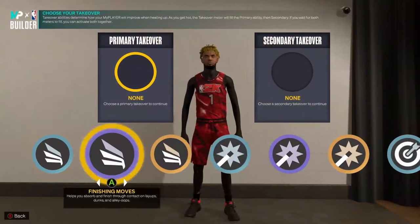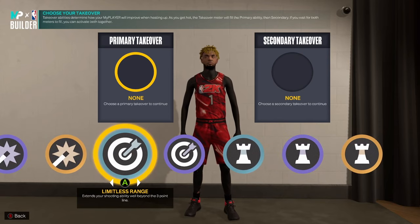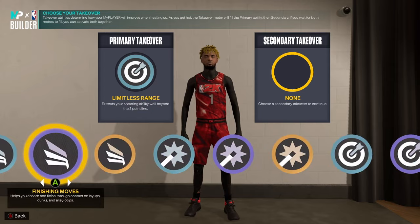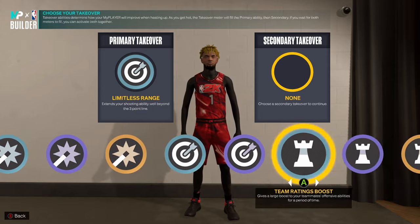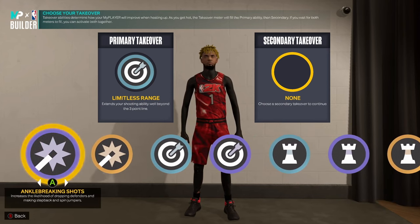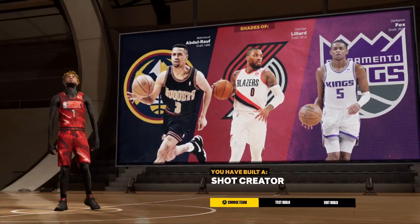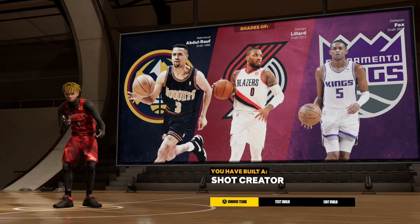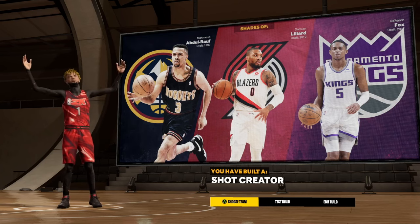Next for the takeovers — all of these are good, but I would definitely use Limitless Range. You could also use Easy Blow-Bys, Finishing Moves, or Team Ratings Boost — it doesn't really matter. We'll go with Finishing Moves since it's an offensive, slashing build. This build has shades of Damian Lillard and De'Aaron Fox, and I definitely recommend you guys make it. Let's get right into the jump shot and dribble moves.